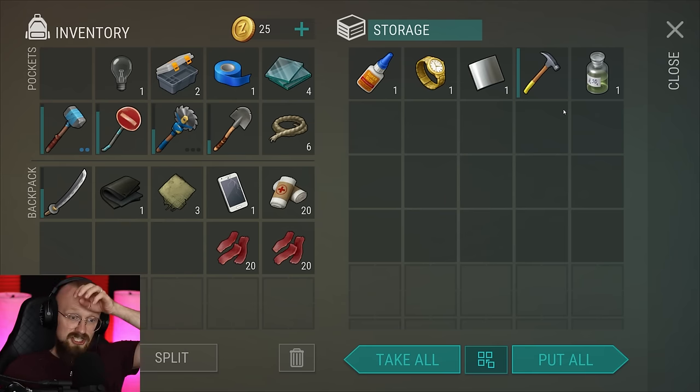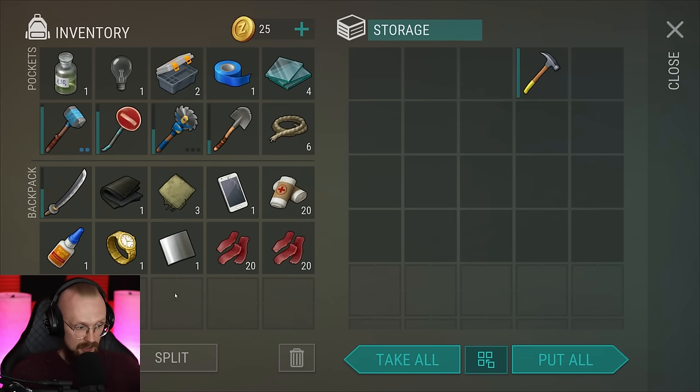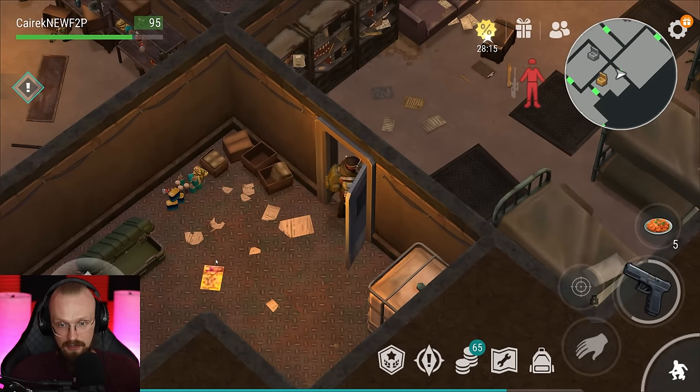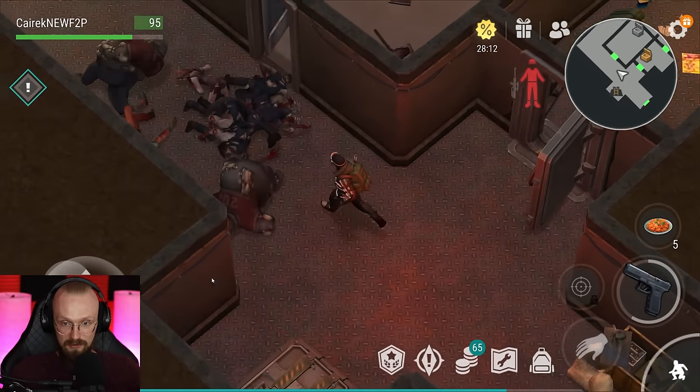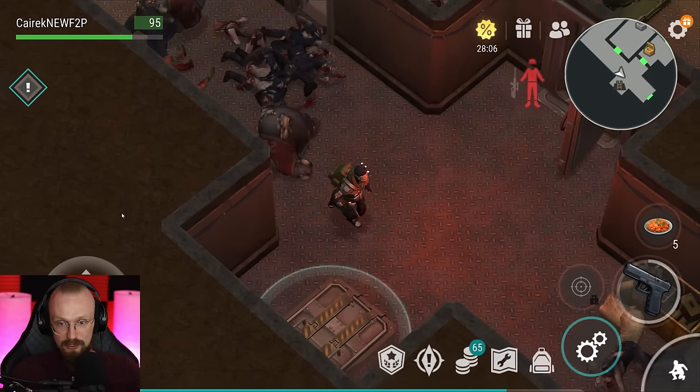We got nothing — this is the worst crate I have ever seen. We got a little bit of acid, but I'm almost positive this is the worst crate, hands down the worst crate I've ever seen. It is just horrible, straight up atrocious. Let's skedaddle from here — we have looted everything, I have opened every single chest. There is nothing else I can do here.